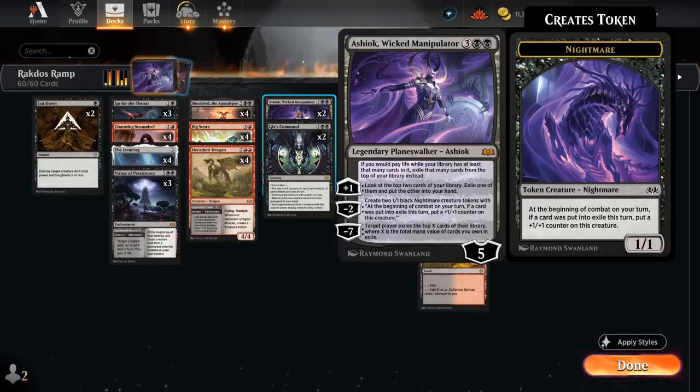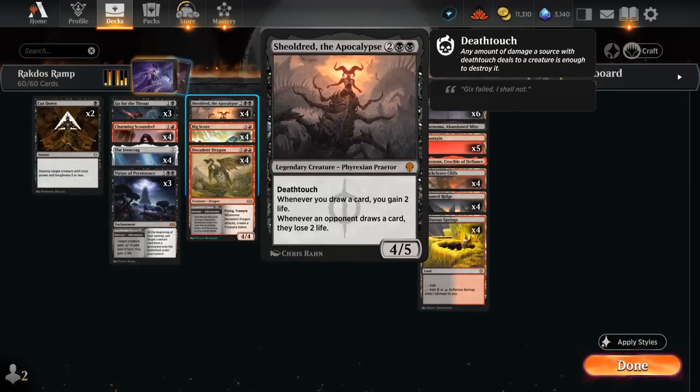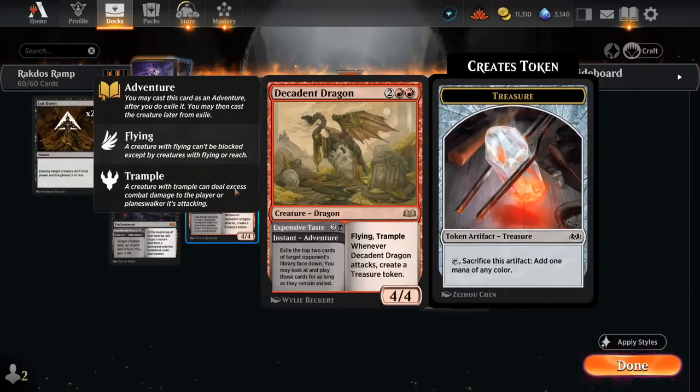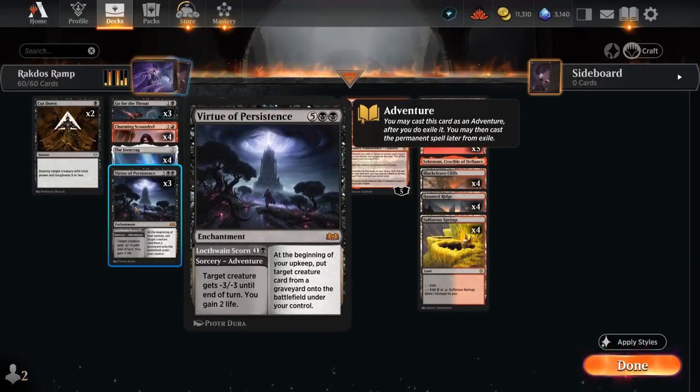We're mainly playing Ashiok for the plus one and minus two. The plus one lets us look at the top two cards of our library, exile one, and put the other into our hand — it essentially draws a card among the top two but doesn't count as card draw, which matters against an opposing Shielded. If we have our own Shielded on the battlefield we'd prefer actually drawing a card to gain two life, so it's a bit of a double-edged sword. The minus two creates a pair of 1/1 black Nightmare creature tokens that, at the beginning of combat on our turn, get a +1/+1 counter if a card was put into exile this turn. They can keep growing if we use Ashiok's plus one, and even after Ashiok is gone we can still grow the Nightmares using our adventures, which also count as a card going to exile.